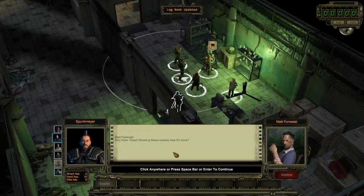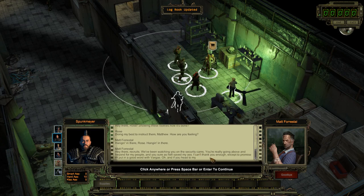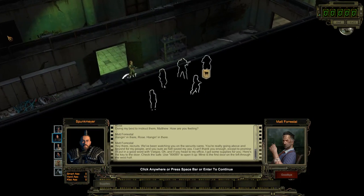Can we barter from Matt Forestall yet? Hey, I'm watching you on the security cam — you're really going above and beyond for my people and you sure as hell saved my ass. I can't thank you enough, except a promise I'll put in a good word. Thank you — check the safe, use 80085. Boobs — classic. Mine is the first door on the left through the west hall.